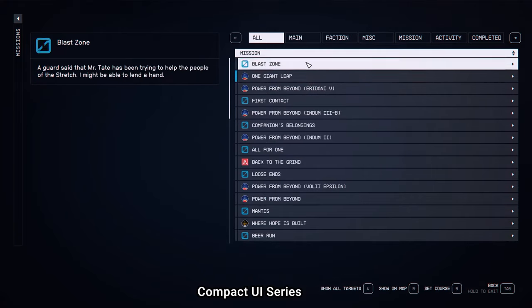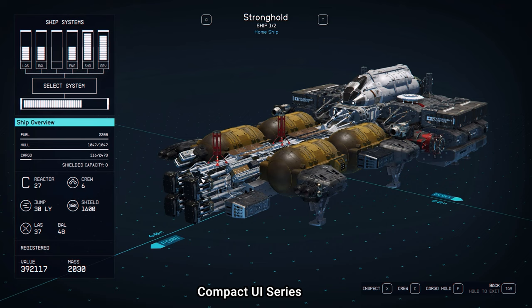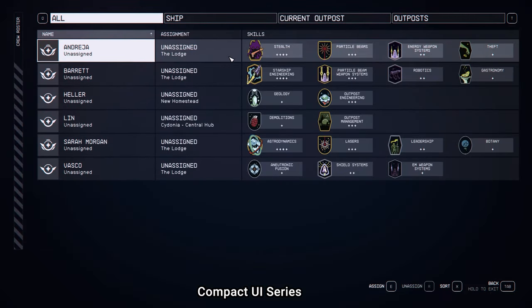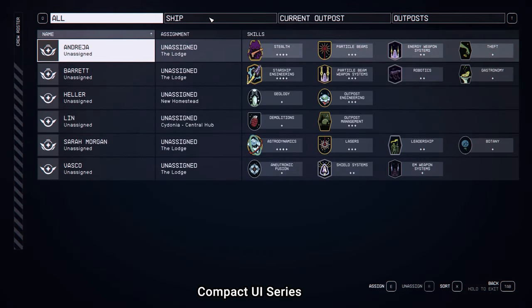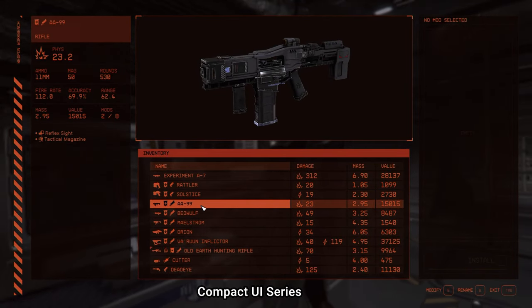Compact UI is a series of mods that does the simple but much-needed thing of fixing Starfield's UI on PC — badly ported from consoles — making more lines visible on screen in your Quest log, Shipbuilder, Crew, and Crafting Interface tabs.